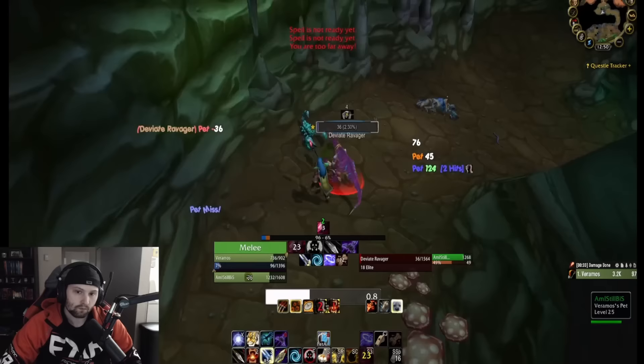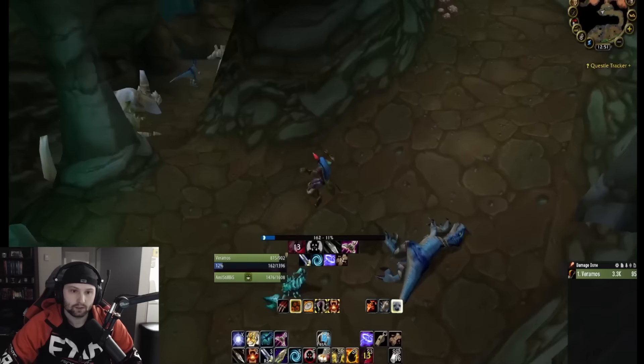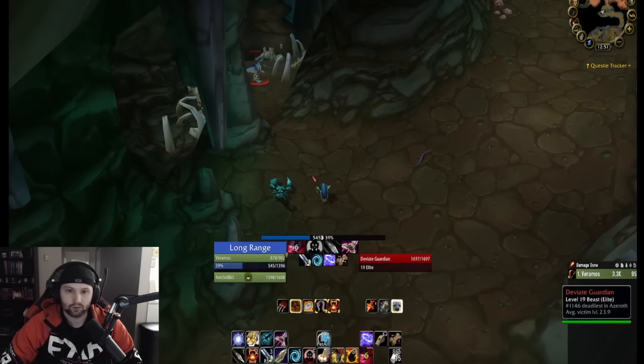First difficult pull's down. I'm stopping to skin every mob — you definitely don't have to do this if you're not skinning; it'll speed your run up quite a bit. Next pull, you can pull these two raptors separately — there's another one behind the wall on the right, but pull these ones individually and just kill them one at a time.